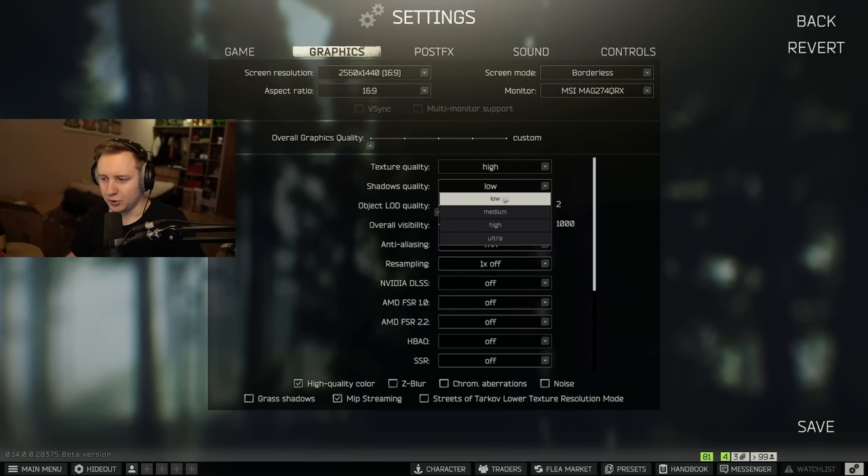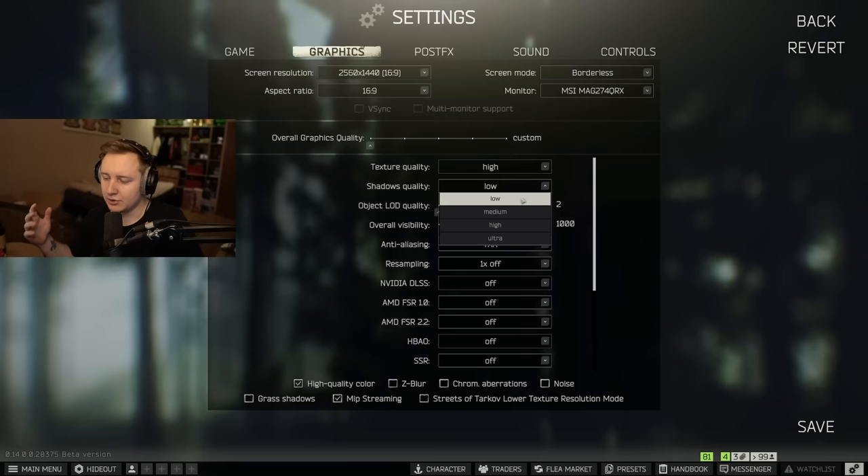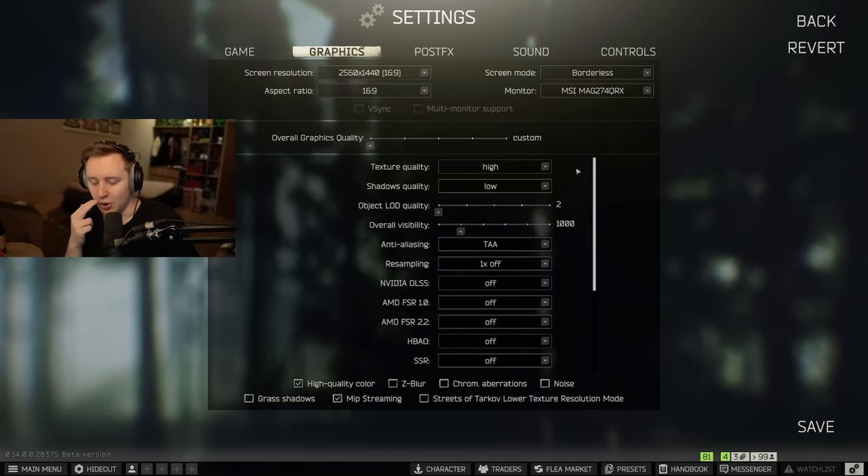Shadow quality — I put it on low. I generally don't feel shadows are very consistent in this game and I've always had it on low. BSG disabled some of the darker shadows on Interchange this wipe. Those corners now look much lighter than in the previous wipe, and this is not due to new settings — BSG made some textures a bit brighter and disabled deep shadows. Those deep shadows used to make corners super dark, and now that they're gone the map looks better.